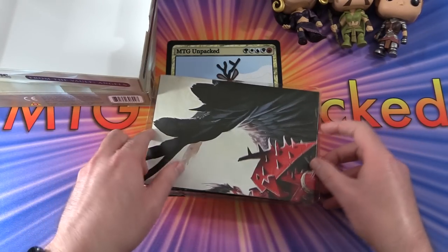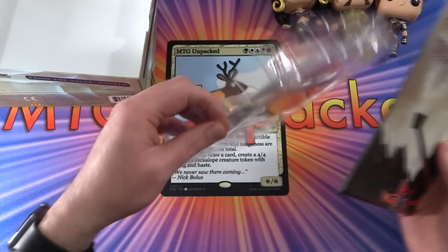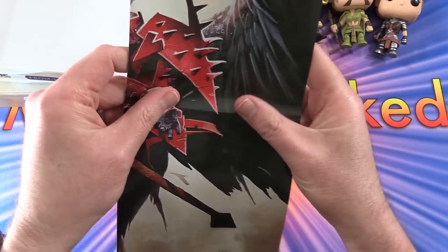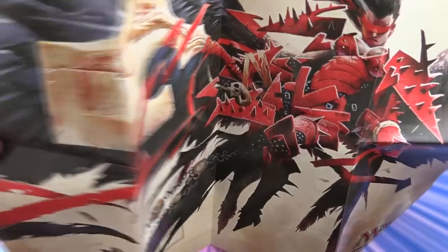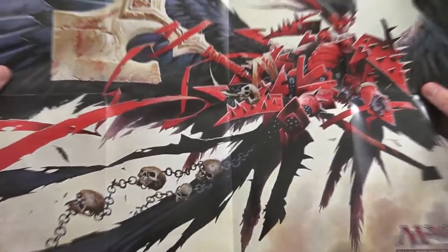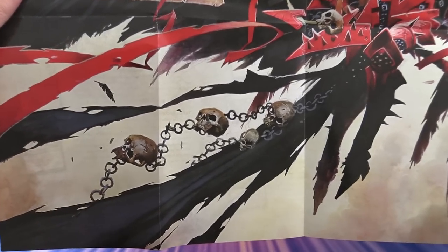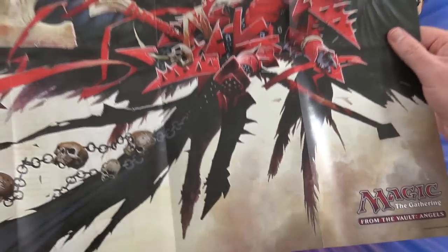Let's get stuck into it. So this is our collector's guide. It looks like a huge poster — and that is cool! You can see a huge angel there with skulls attached to chains. Very cool.